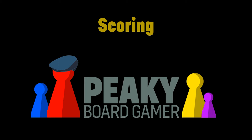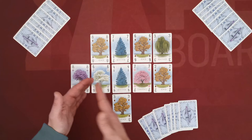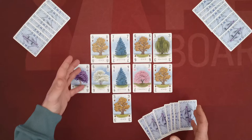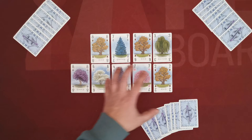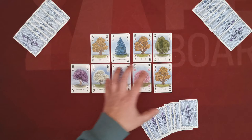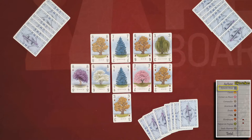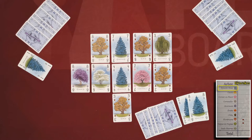When players place cards into their arboretum they are trying to create paths between same-type trees. During scoring, players use the scoring pad and score each tree type in the order depicted. Besides having paths in your arboretum, you must also gain the right to score them. The first tree type scored is the blue pine tree. All players must reveal all blue pine tree cards they have in hand. The player who reveals the highest total of blue pine tree card values gains the right to score that path.